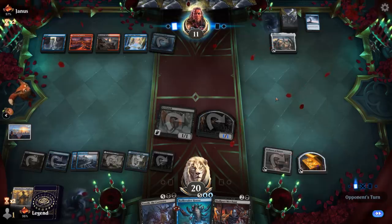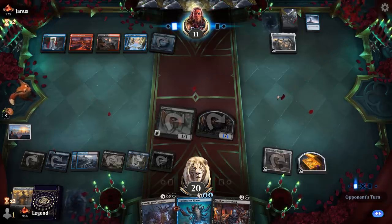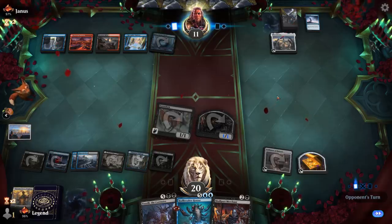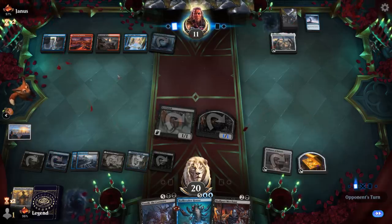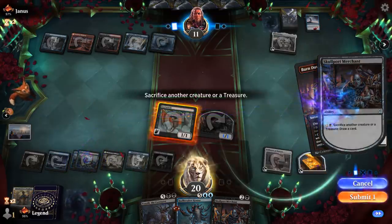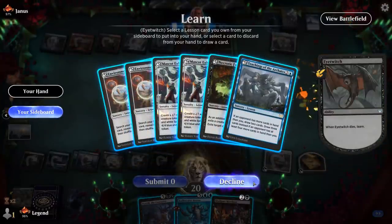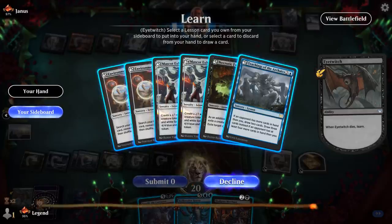Opponent's still pretty far behind on mana resources. Burn the House Down means we'll just sacrifice an Eye Twitch for value. Do I want to get Teachings or Sciences? Opponent's tapped out, so Teachings could work assuming I draw land. Nah, we'll get Sciences.